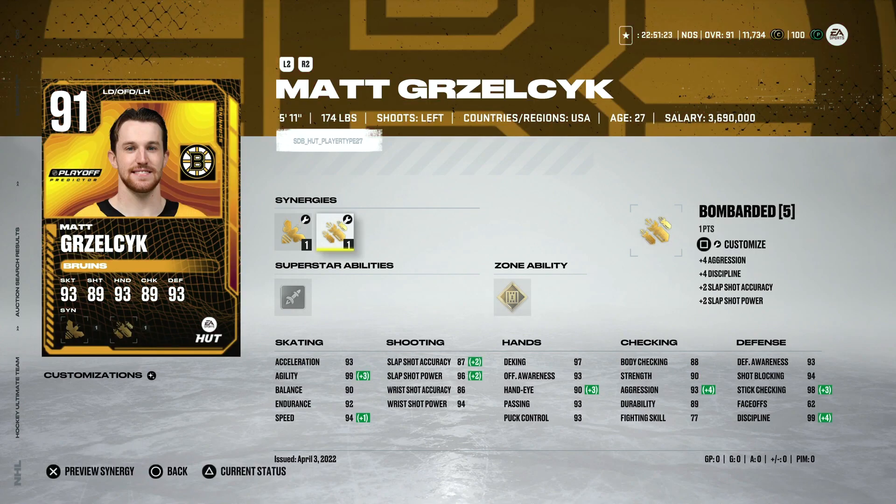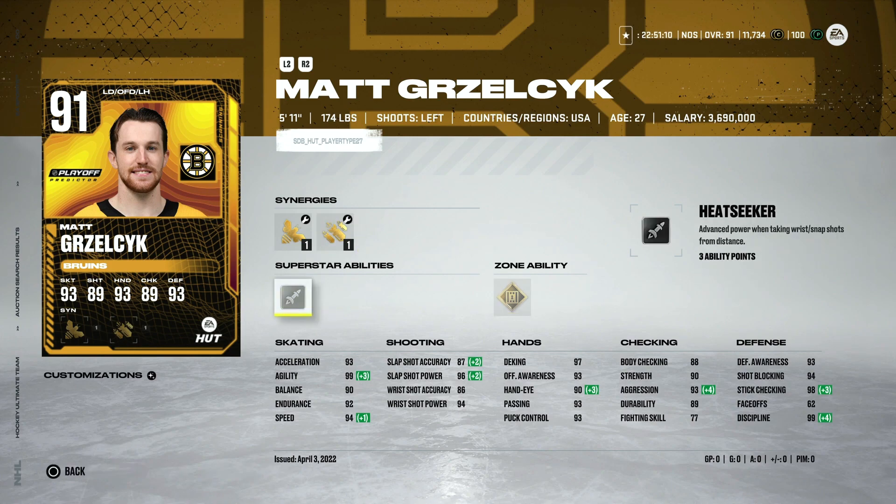Lars Eller under 200K gets you a card that is essentially 99 overall with Gold Quick Draw, and he's 6'1'' — a very good center. The other wild card spot is currently held by the Boston Bruins, with Matt Grzelcyk as their rep: a 5'11'' left-handed defenseman with Gold Shutdown and solid skating stats, going for under 100K. I think Boston has the strongest chance to hold that first wild card spot, though Toronto and Tampa are only two points back with the same games played.